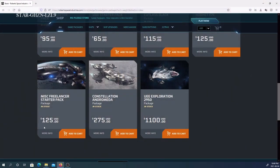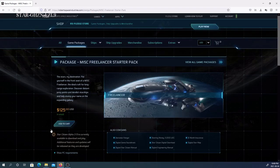We are looking at the MISC Freelancer starter pack. The Freelancer is a ship that was announced during the original Kickstarter of the game. The Freelancer is a dedicated cargo ship. It comes with all the same things you were getting with the Cutlass and the F7C.